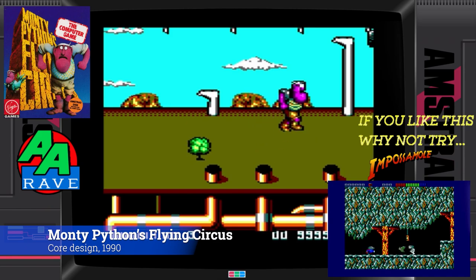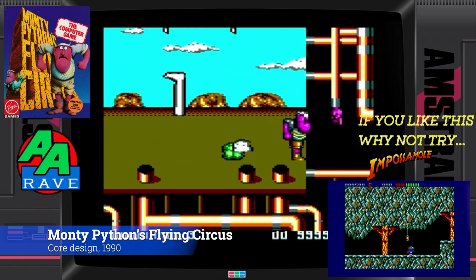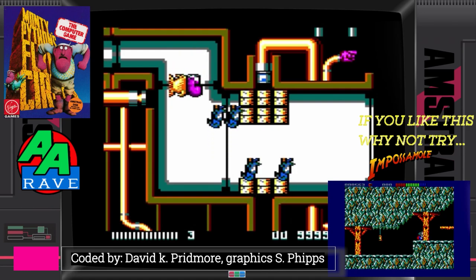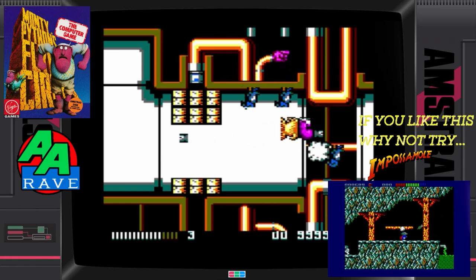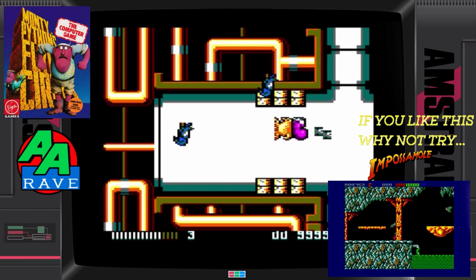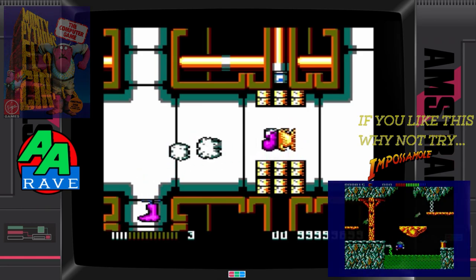The amazing David K. Pridmore strikes again with Monty Python's Flying Circus on the Amstrad CPC. Quite how they thought they could transfer the comedy elements into a video game is beyond me. There's also a few mini games thrown in — one in particular has you playing a breakout clone. It's a particularly pleasant game, and it's well up to Core Design's previous standards.